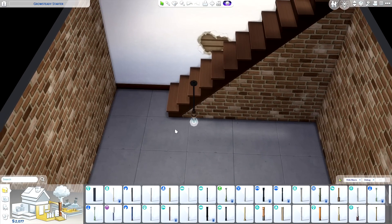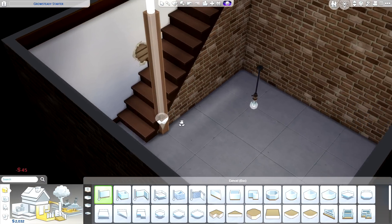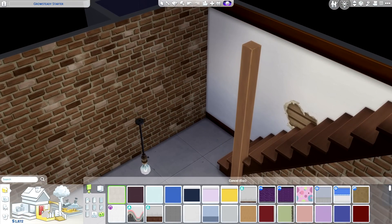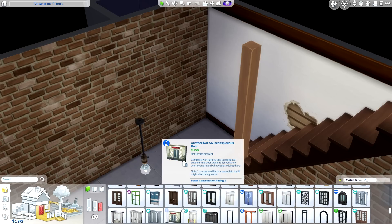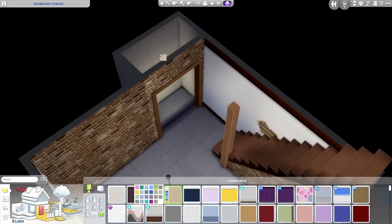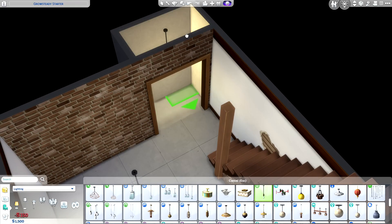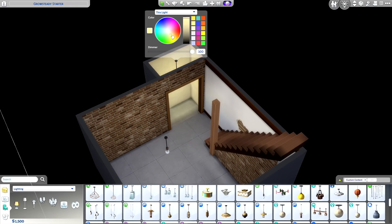I started by removing some of the lighting to create a more dim atmosphere, then swapped out some of the exposed brick for the brand new wallpaper that's also part of this pack. For the stair railing, I got rid of that completely, which gave me a little extra in my budget — like 200 simoleons or so — and then I threw in a little support beam. I really like the way that looks, and I used those extra simoleons to create a little exposed closet, which we'll be filling up with the new clutter objects later.